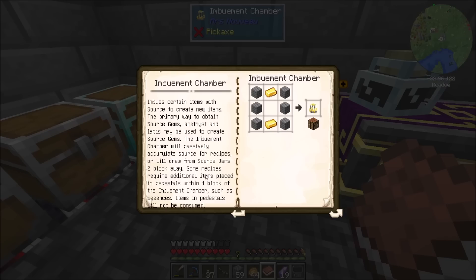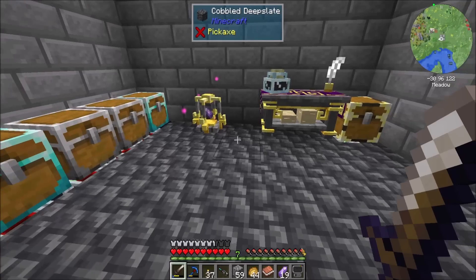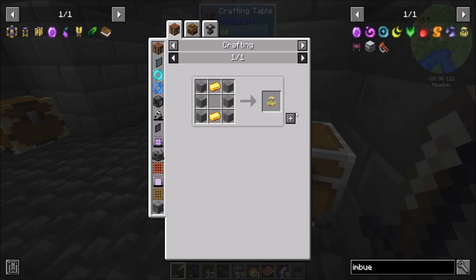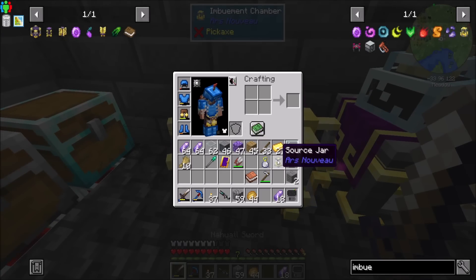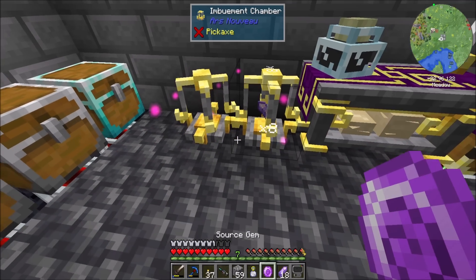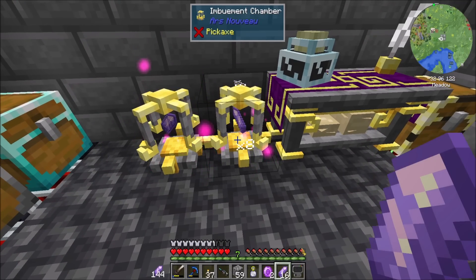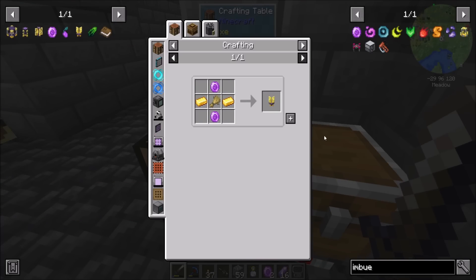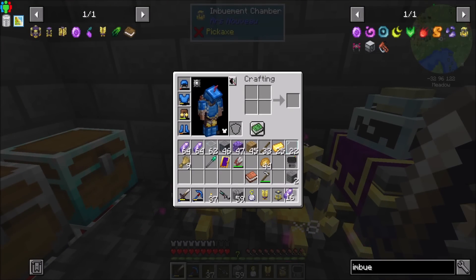The imbuement chamber will passively accumulate source for recipes, or will draw from source jars two blocks away. Some recipes require additional items placed in pedestals within a block of the imbuement chamber. So it passively collects - let's get another imbuement chamber and have two of these cooking at any given time. He's already done - nice, that's not bad! And I'm sure we can automate this. Tick accelerating worked there. Now that I've got two of these, I should be able to do the agronomic source link.